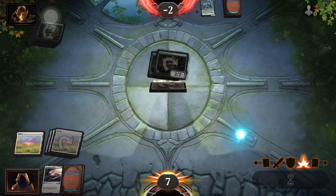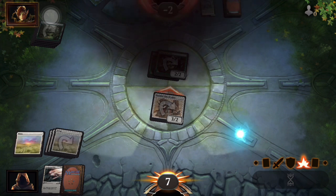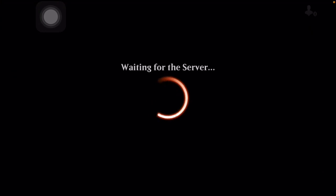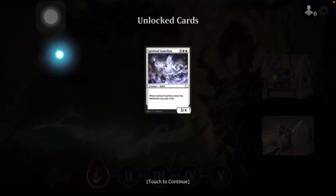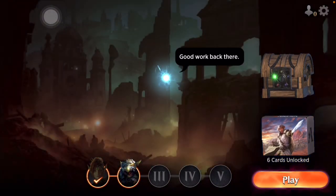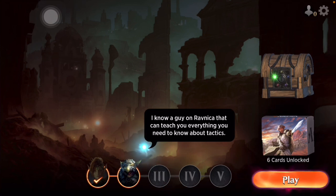One attacker — and that's it, victory! Unlock the card: 'Spiritual Guardian' will be unlocked. When Spiritual Guardian enters the battlefield, you gain four life — that's nice.